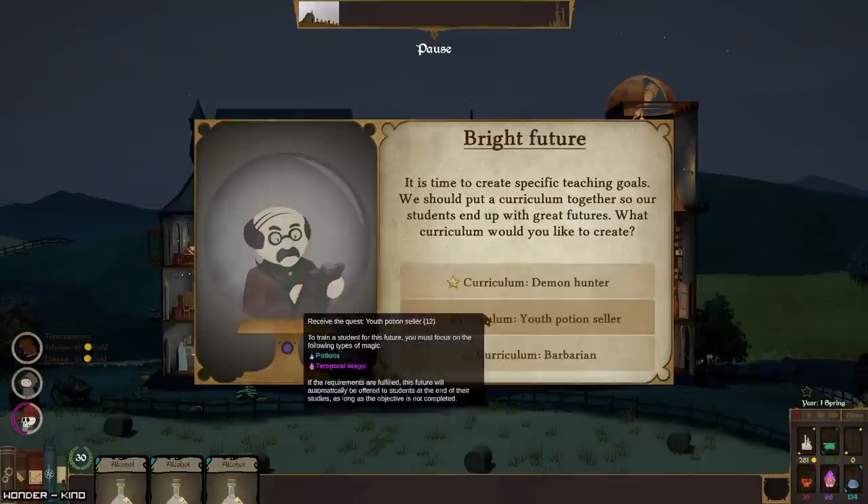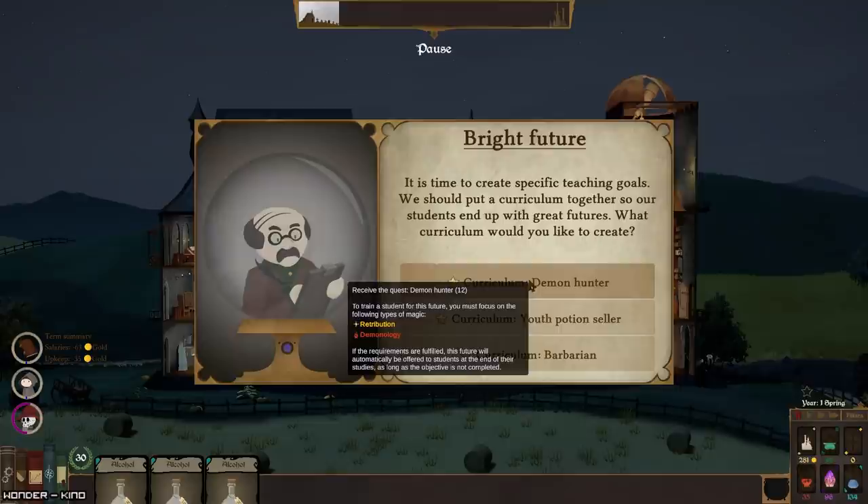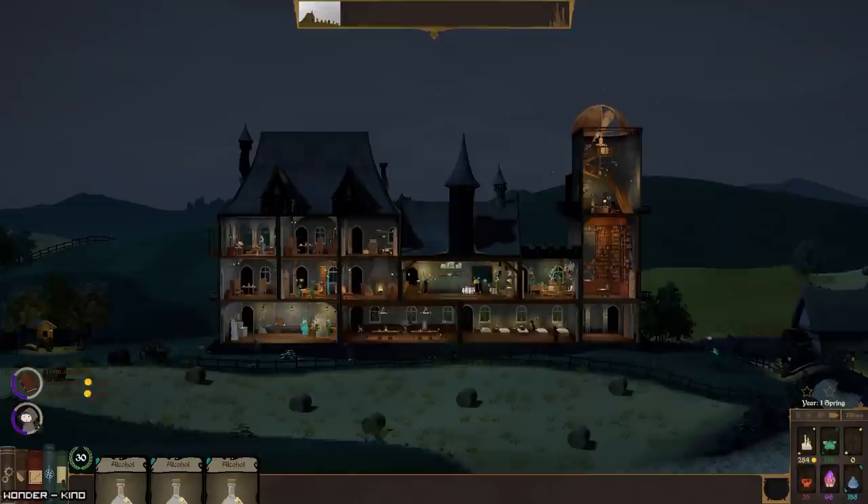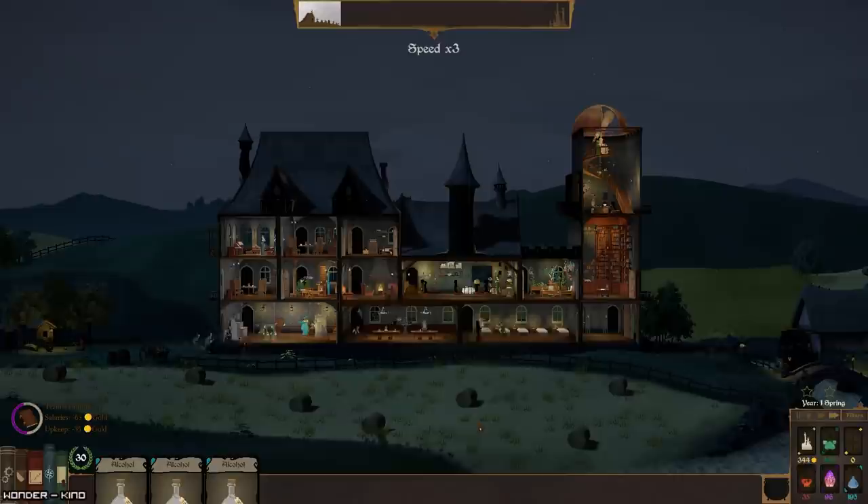Okay, so — demon hunter, youth potion seller. Well, youth potion seller seems to be about the most that I can do. And I guess we're getting attacked by quote-unquote moles. Wow, that event was not necessarily what I needed in the moment.